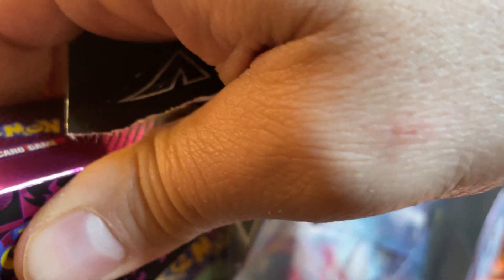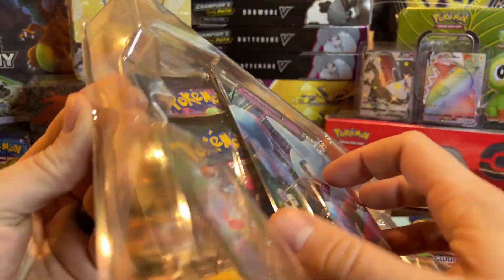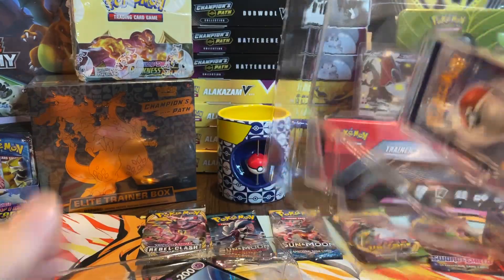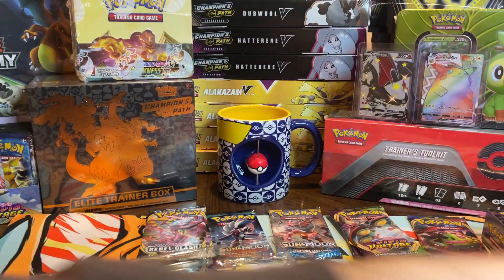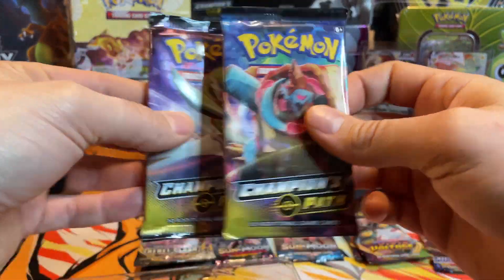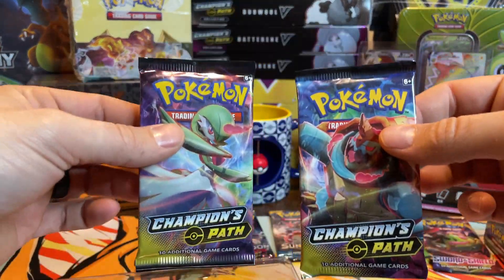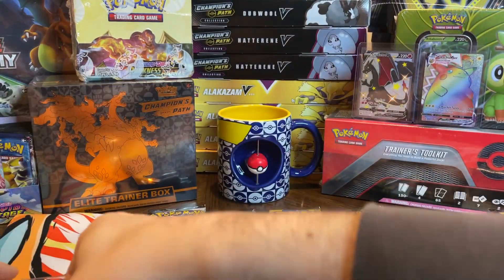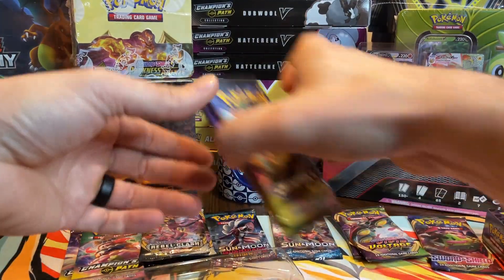I need a Rainbow Zard to go next to my Chinese Zard. This is why I'm opening all the boxes first and not in between the packs — because as soon as you get this over with, it's a free game. That one came apart so easy. Champion's Path is a little easier to open. There's the Hatterene V, and these are all CP packs in these — that's why people love them. Oh, that one feels heavy. This one right here definitely feels a little bit heavier. Keep that in mind.